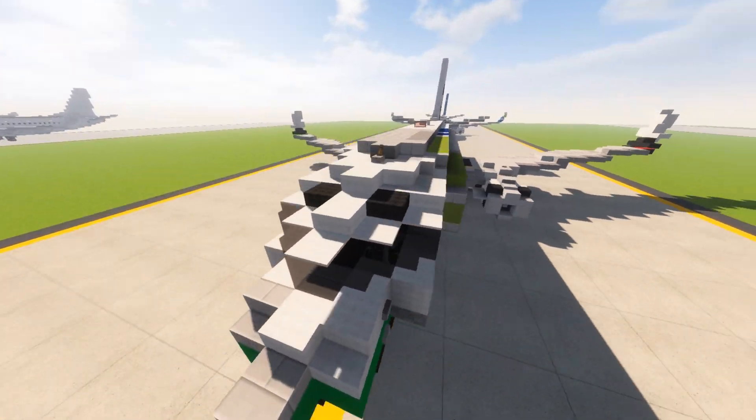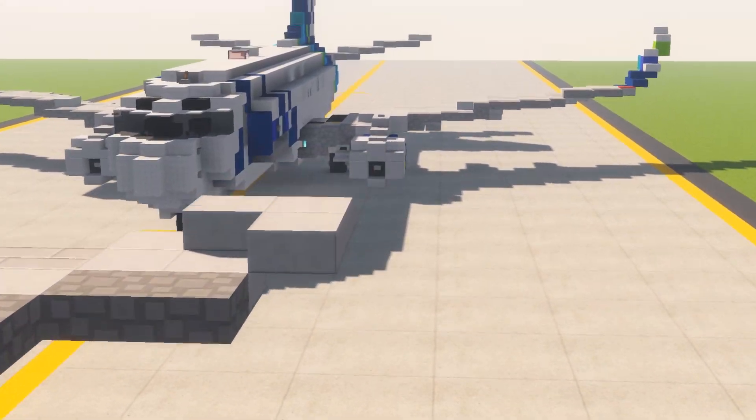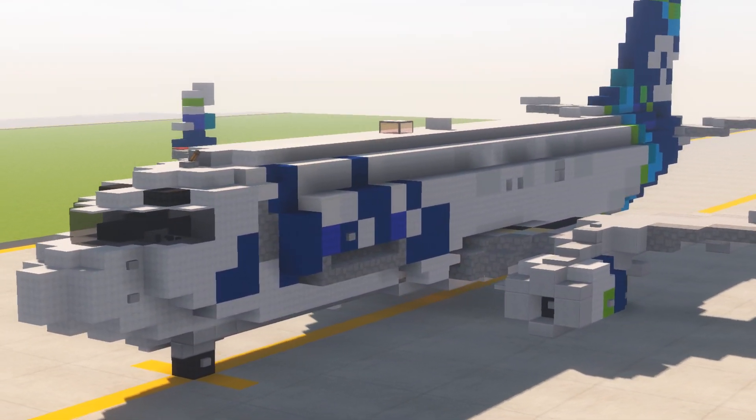This is what it looked like when it was flying over to be repainted, and this is what it looks like now that it's repainted. It also has eyebrows, which is pretty nice.